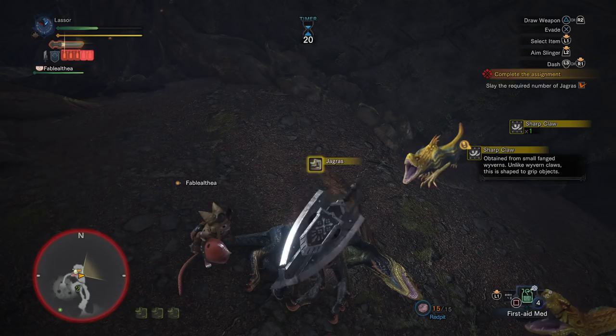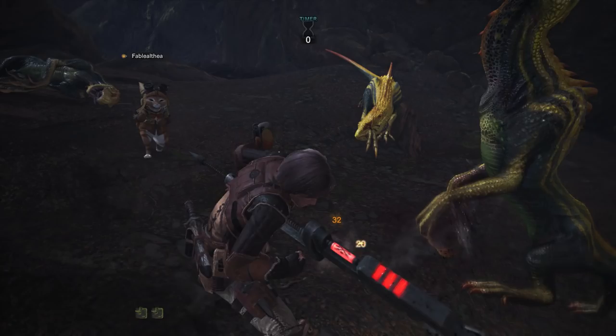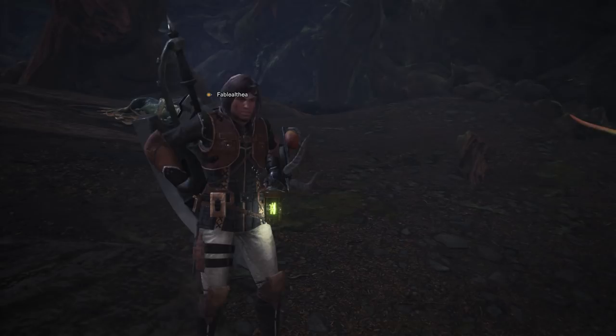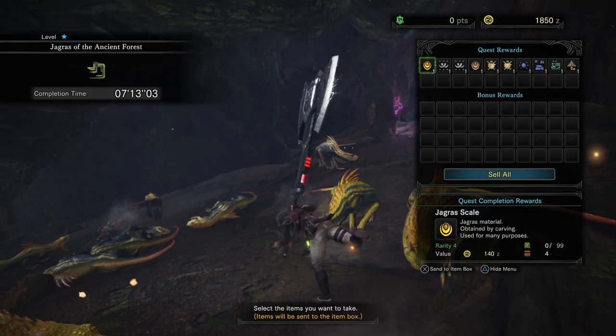I believe weapon sharpness resets once you enter a new mission, so I think we're good. Alright, mission done. It took 7 minutes and 13 seconds and we got a whole bunch of stuff. Jagras scale — sharp claws obtained from small fanged wyverns. Unlike wyvern claws, this is shaped to grip objects.